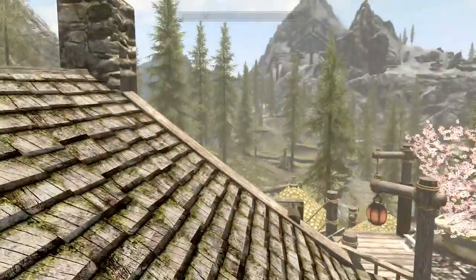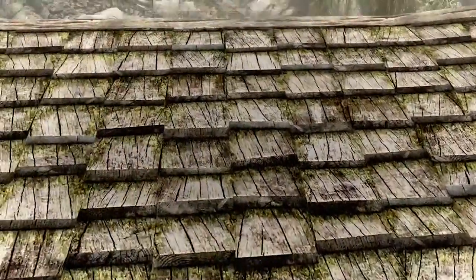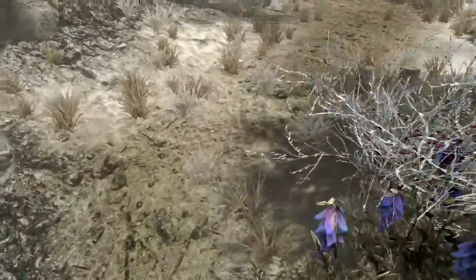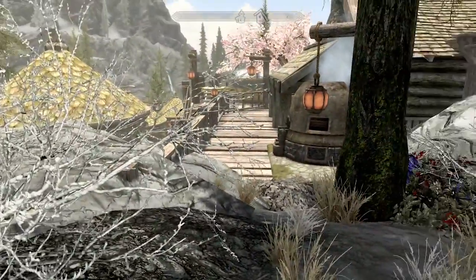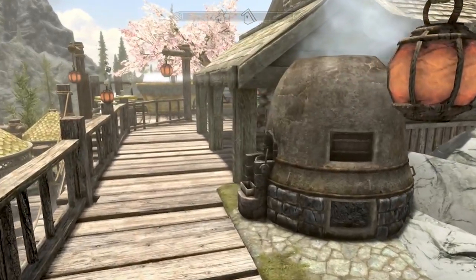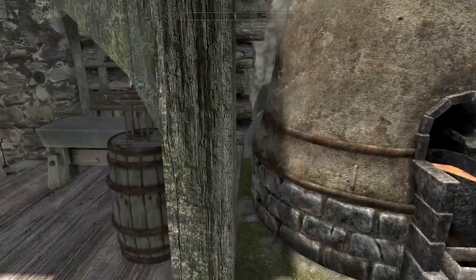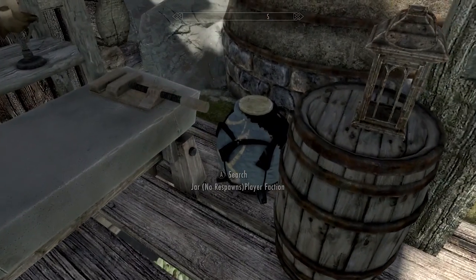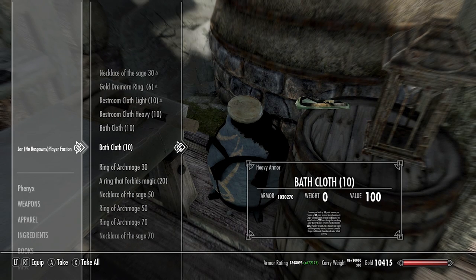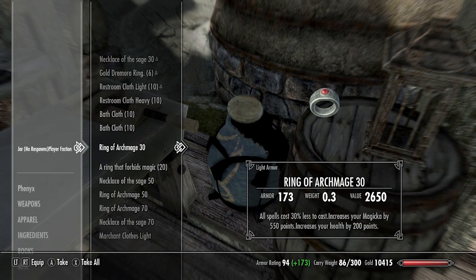I like having all these seating areas outside. I do believe we've seen a home very similar to this one before, made by what I want to say is the same mod author, because I've seen a lot of the same assets used. Look — there's a smelter in Riverwood, which is amazing. No more having to lug all your stuff all the way to Whiterun. We've got an ingredient barrel and a jar — no respawns.